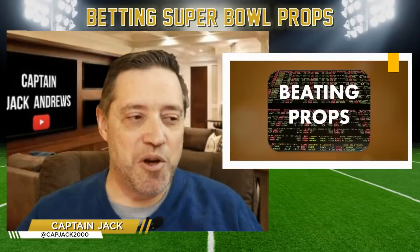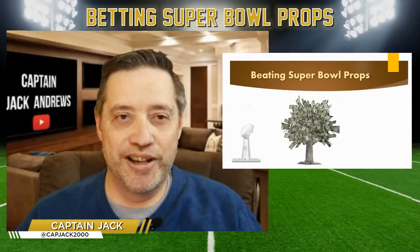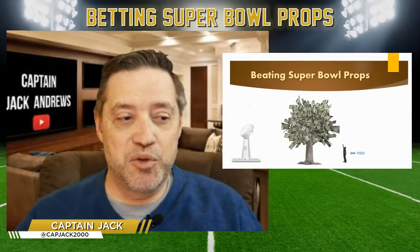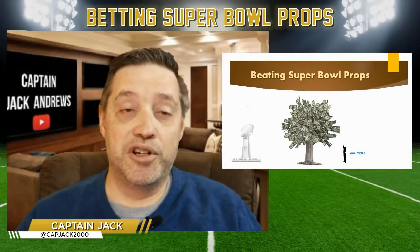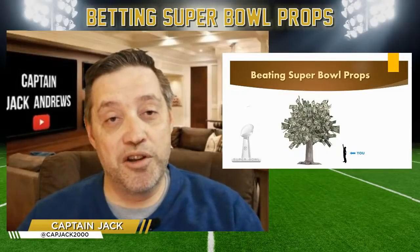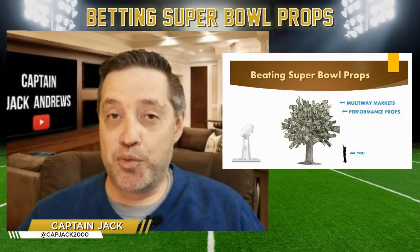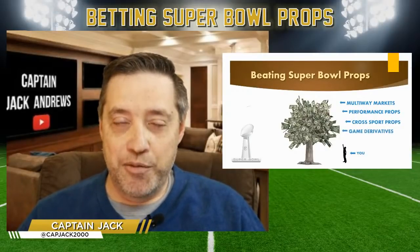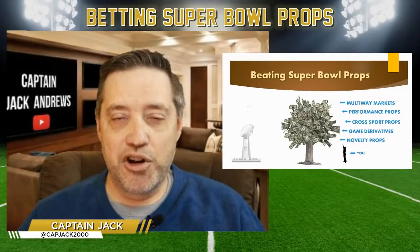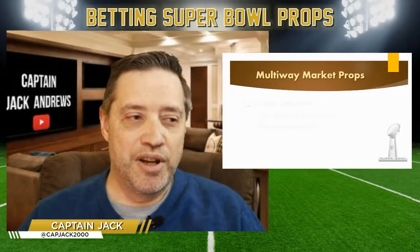Now let's actually get into beating some props. I use a 'money tree' graphic to illustrate low-hanging fruit. Beating NFL sides and totals is at the very top of the tree; beating NFL props is much lower. For this discussion, at the very top of our prop tree we have multi-way markets, then performance props, then cross-sport props, game derivatives, and at the bottom — the low-hanging fruit — novelty props.